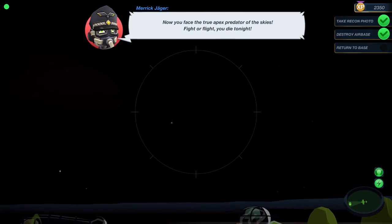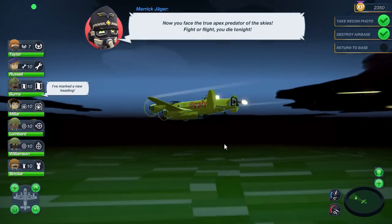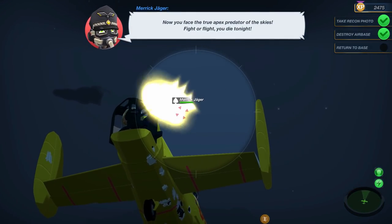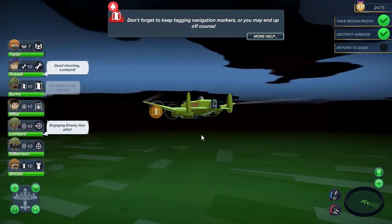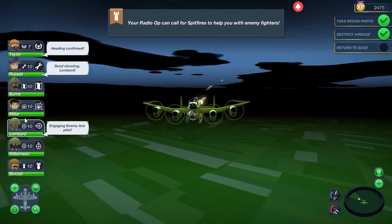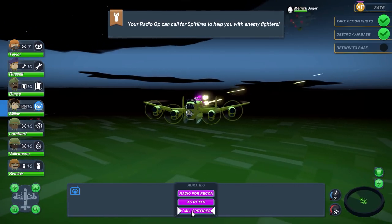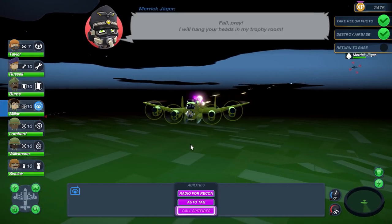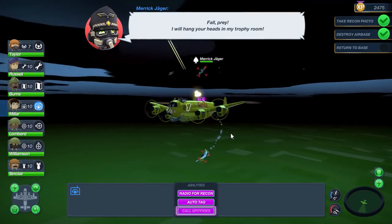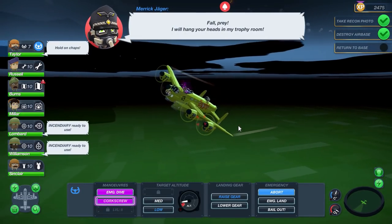The higher you are when you drop those bombs, it'll keep you safer from all the flak on the ground floor. Oh, here he comes — there's Merrick Jogger. Tag him, and stay on course. We're about to call for some backup fire here pretty soon. Focus, focus. And Millar — call for some Spitfires! Merrick Jogger, you can talk all the nonsense you want, but we're about to get some backup here to bring your ass down. Let's do a corkscrew if we can to avoid some of this incoming flak.